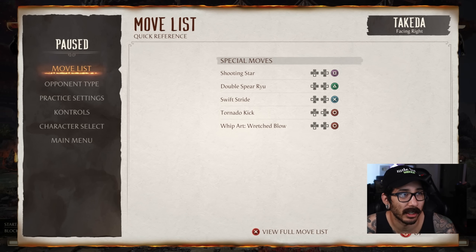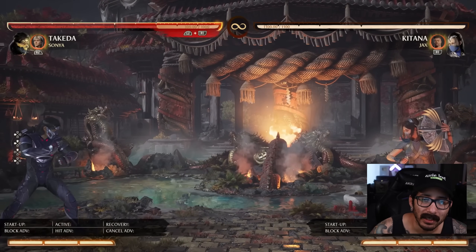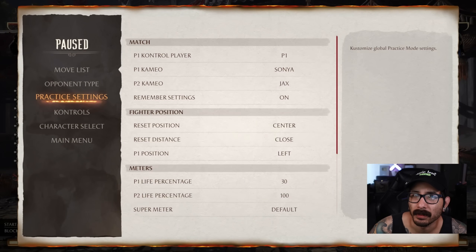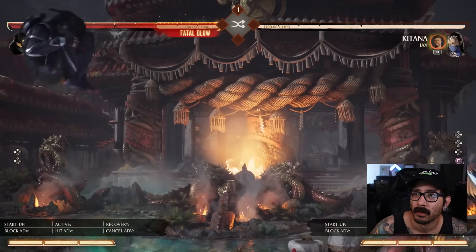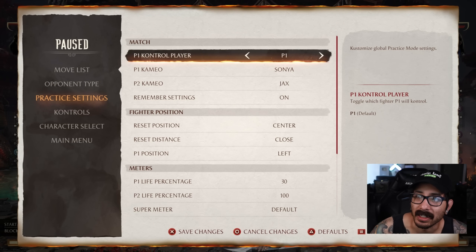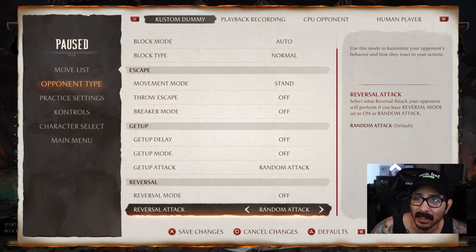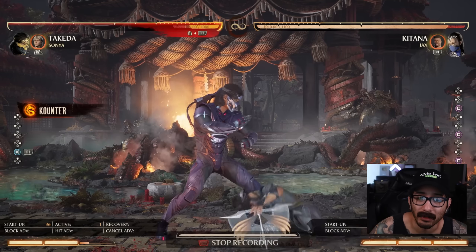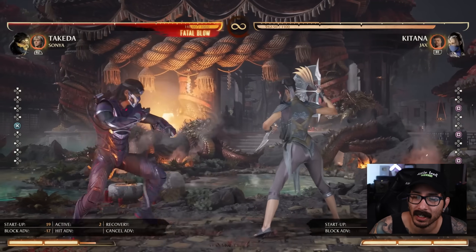When I mentioned that he kind of got a nerf — that Swift Stride, if you hold up on it, used to pull you up behind your opponent for an overhead. So now they made his Swift Stride a mid. I think the reason they did that was because since they affected the armor of it, they probably thought it'd be too strong if he had the armor and then hit you with an overhead as well. I really don't know why they made it a mid — I really do think that should've just stayed overhead. But I think that's definitely a nerf to Takeda.